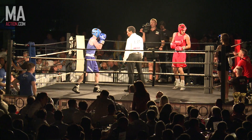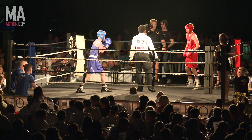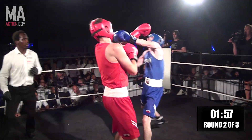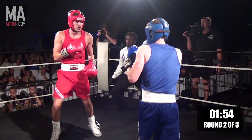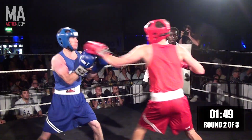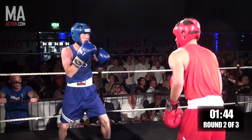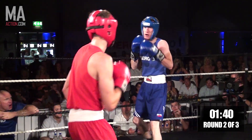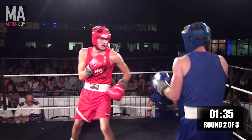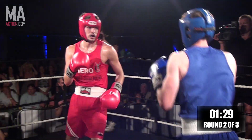Round two of three, and the tactics will be the same. Both corners will tell their men: Purchase, keep it long, use those long limbs, get that big right going. Collier, get inside, work the man and get back out. And you can see there again — the right-hander from Purchase spins Collier around when it lands. Moving nicely, Purchase, looking to come in, probe with the left and throw the right. That's better from Collier — duck under, come in, throw the punch. Otherwise he'll be on the receiving end of those long limbs.